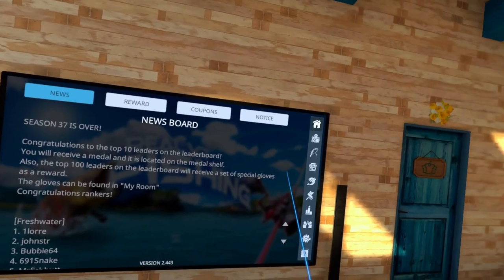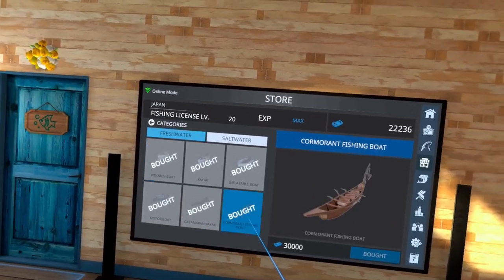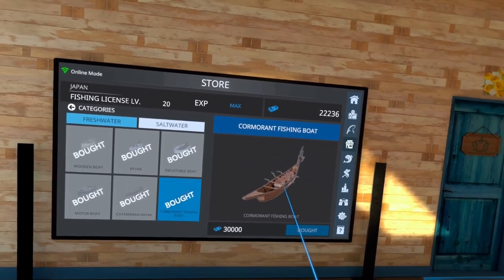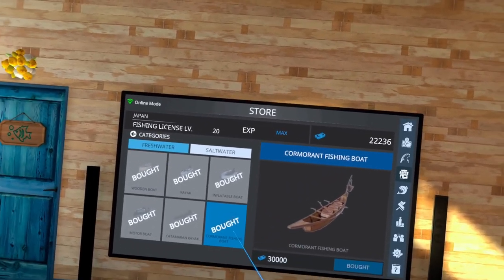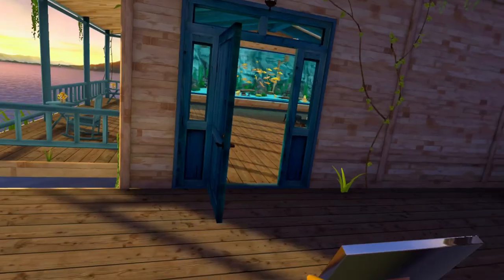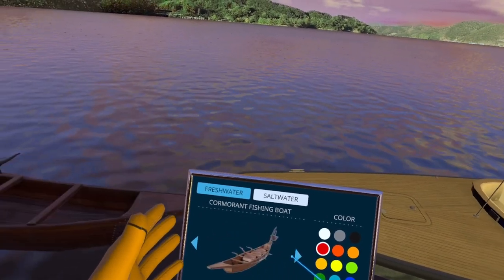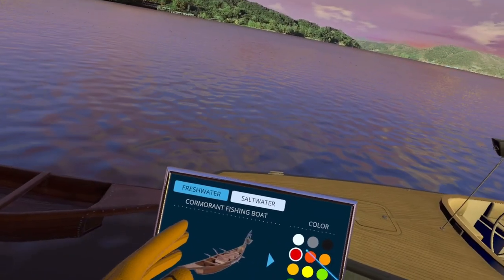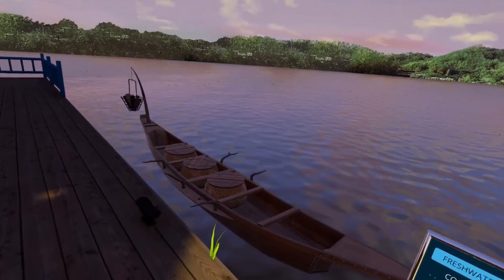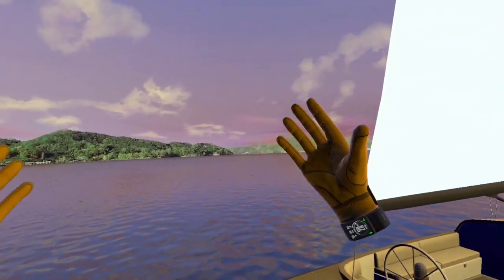To get the boat, go to the store and find boats. It's the Cormorant fishing boat, and it's thirty thousand dollars. Once you've bought the boat, go over to the kiosk and switch between your different boats. One thing to note: when you change the color on most boats it changes the whole boat color, but on this one changing the color only changes the basket color.